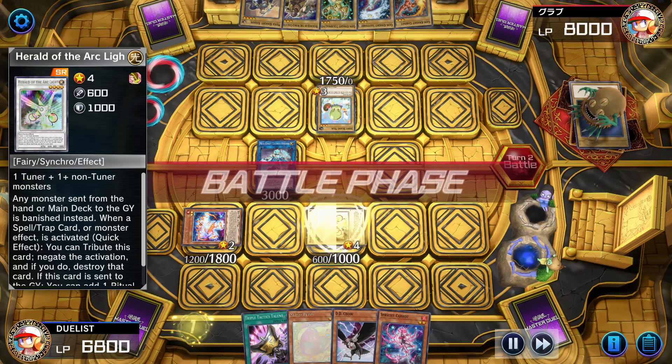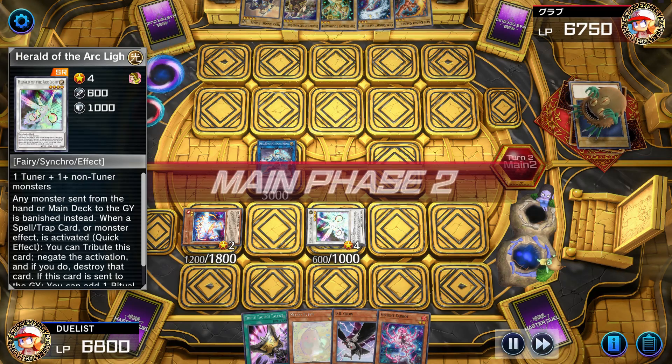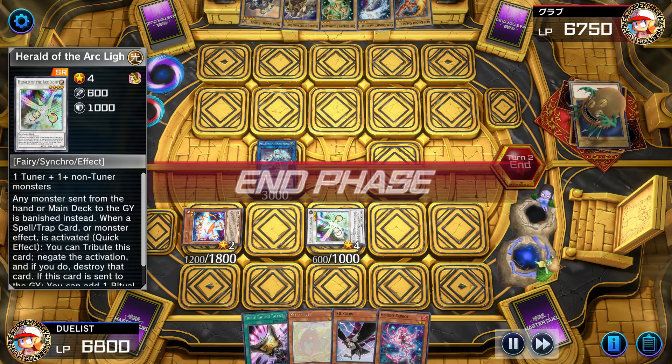That is the end board. Avramax cannot be targeted nor destroyed by card effects, and when attacked by a special summon monster will gain its attack — and it is the only suitable attack target for the opponent. Arc Light will banish all cards that were supposed to be sent from hand or deck to the graveyard, heavily countering Tearalaments, and will also function as an omni-negate. The Sprite is just fodder or a starting point for next turn.